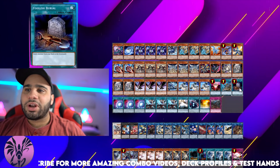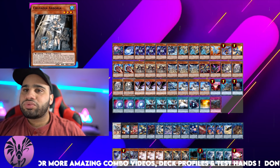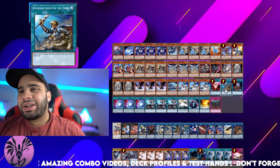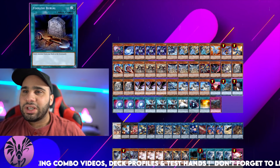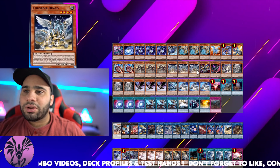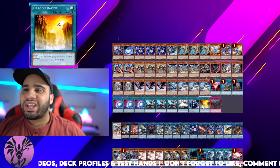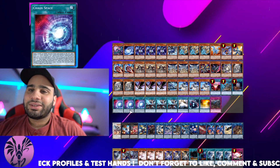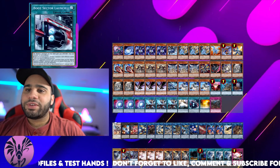One for One, Reinforcement of the Army, Foolish Burial. Reinforcement of the Army is searching for what exactly — Crusadia Arborea? I don't think it's super worth it. Foolish Burial is pretty nice usually, but what are you sending? You're only Foolishing for Absol Router, or maybe also Galactic Spiral Dragon, but Ravine is searchable so you don't need to make too much effort for that. Three Chaos Space, three Quick Launch, one World Legacy Guard Dragon, one Boot Sector, one Ravine, and one Gravedigger's Hole.